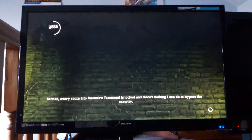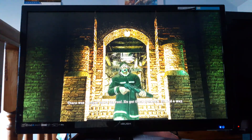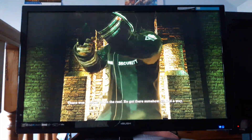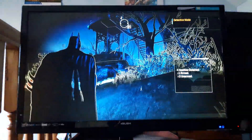Batman, every route into intensive treatment is locked and there's nothing I can do to bypass the security. There was a sniper up on the roof — he got there somehow. I'll find a way. Anyway, we need to go up there.